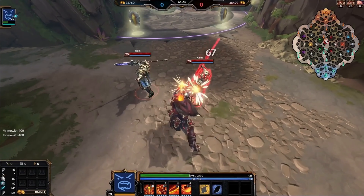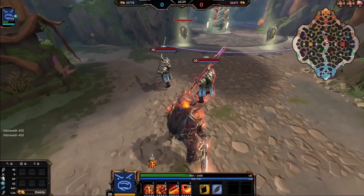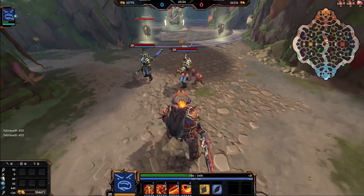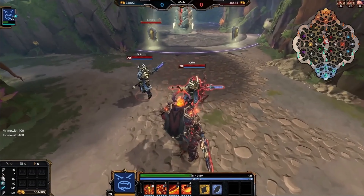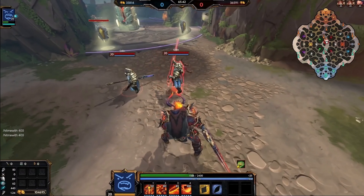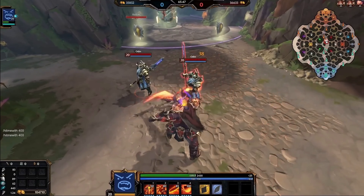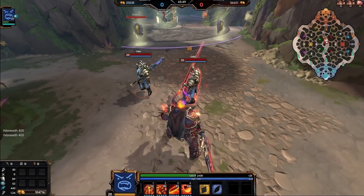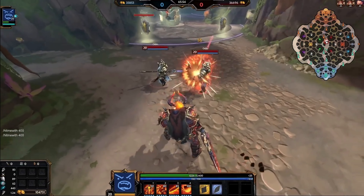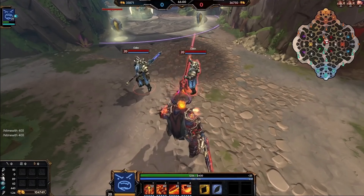Moving from the passive and basic attacks to the first ability — Flames of Muspel. It is a basic attack steroid, but it has quite a few unique effects. Surtr sets his sword ablaze and when he next hits an enemy god, it deals bonus magical damage. He is a physical warrior, but yes, there's a little transcendence here.